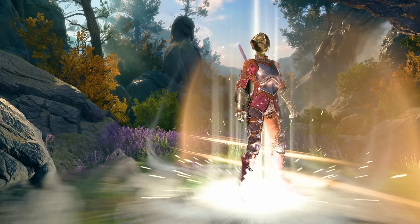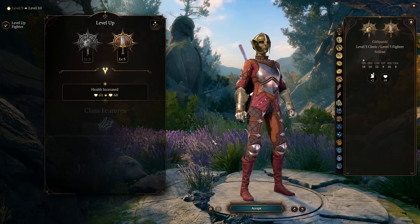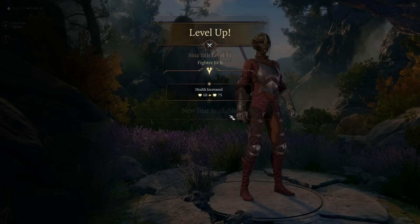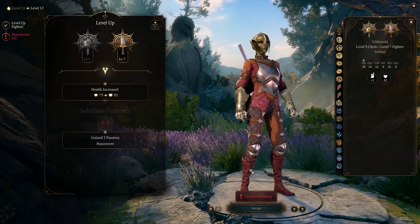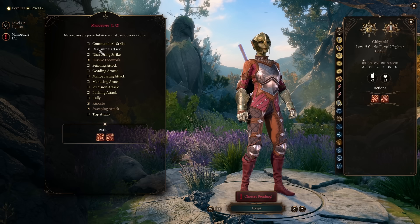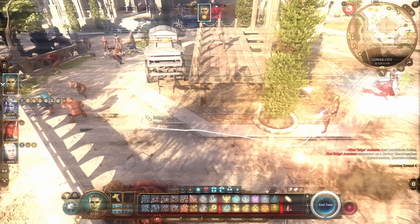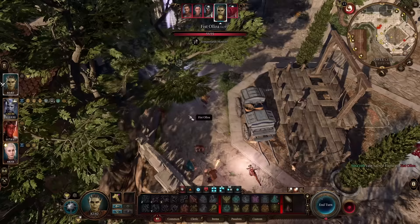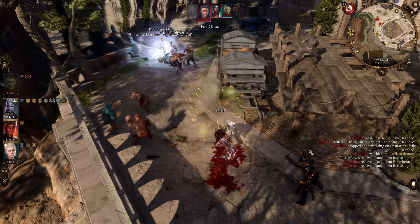I would always start a match off with Evasive Footwork — it puts disadvantage on anybody trying to attack you, and in most cases a single turn is all you need. Last but not least, Sweeping Attack, because attacking multiple enemies at one time applies Radiating Orb to all of those enemies. At level 9 pick Ability Improvement and pump strength up by two. At level 11 take another Ability Improvement to take strength to 20. You don't have to attack with this build, but it is handy to hit hard when you do. At level 12 pick Disarming Strike and Menacing Attack — Menacing Attack has a chance to frighten the enemy, and your chances are higher because in most cases they'll have reverberation on them, making their saving throws harder, putting them at disadvantage when attacking you.